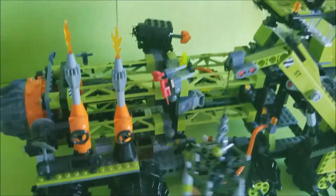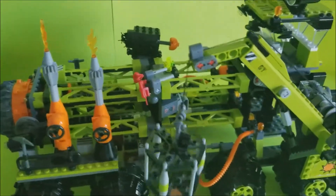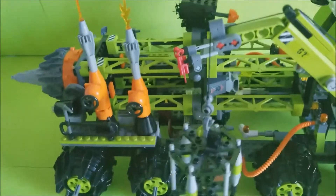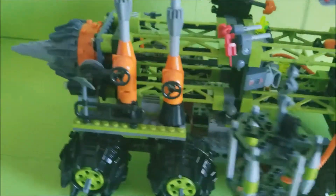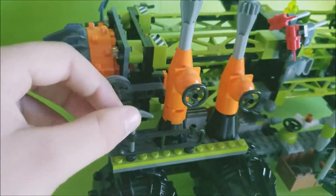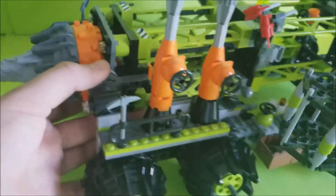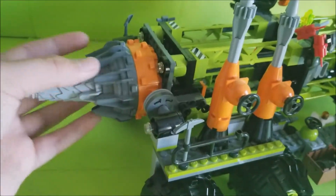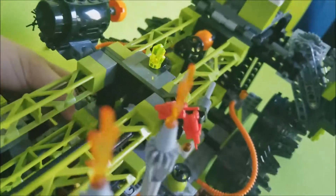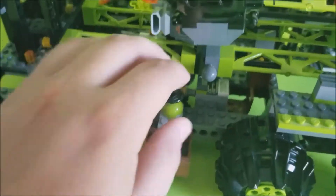Now we move on to the Titanium Command Rig itself. This is a very big vehicle and really good — actually one of the most unique LEGO vehicles you'll probably ever see. At the front, you have some weapon racks and two big fire rigs. When you move the thing, you're able to spin both of those, which I really like. On the other side, you have more weapon racks, a little crate, and these kind of wires — I really love this piece from Hero Factory.